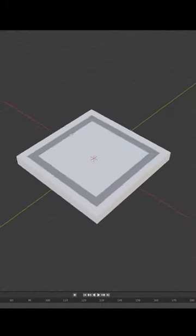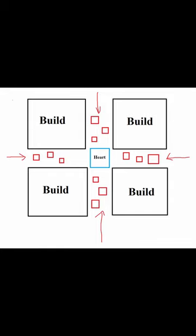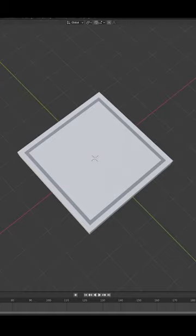Now, I'm a novice at 3D modeling, but I decided to try and create these tiles. The idea being that you have four sections to build in, and four paths for enemies to attack. I put them in the game and they don't look great. I created a second model and added it to the game, but this happened.